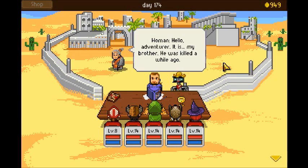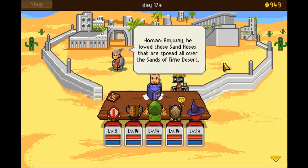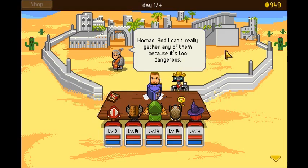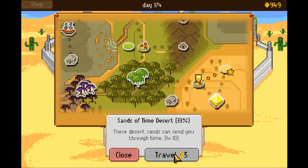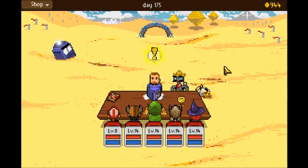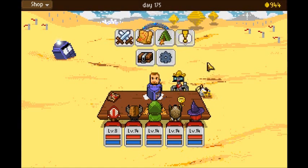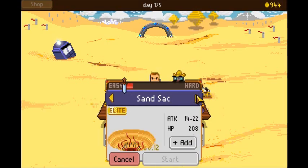Hello adventurer — it is my brother. He was killed a while ago. There's a mage that everyone says is trying to perform a forbidden ritual, and it looks like this is part of the ritual. He loved sand roses — sand roses spread all over the Sands of Time Desert. I can't gather any because it's too dangerous. We can do that — we just have to travel to the Sands of Time Desert, which is a level 10 area. I like how the TARDIS is sitting in the sand.